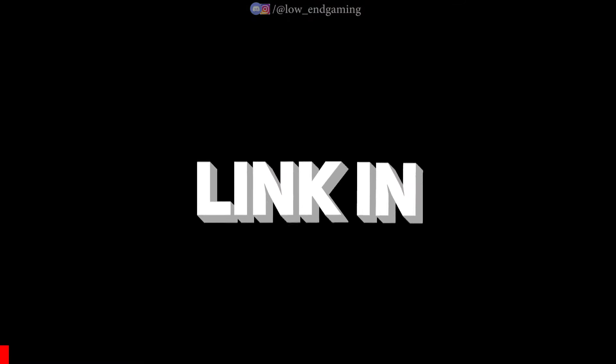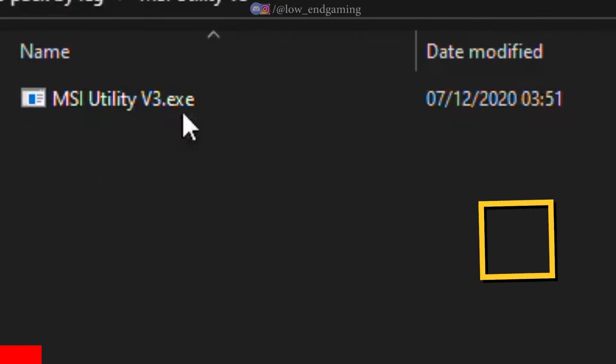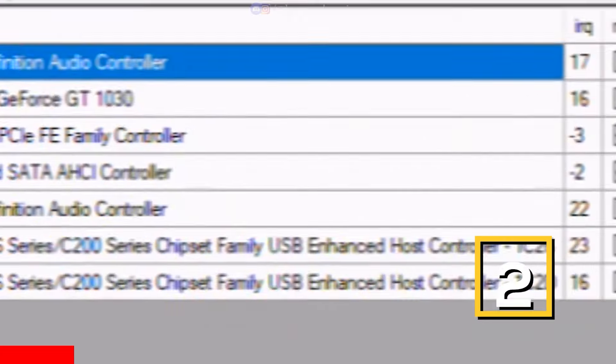Go to the description below and download the Optimization Pack. First, open the MSI Utility Application. Find your graphics card and set its interrupt priority to High. Click Apply and close the application.